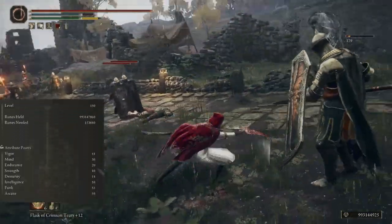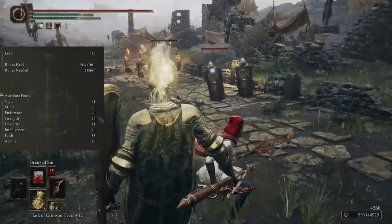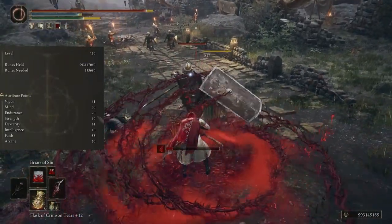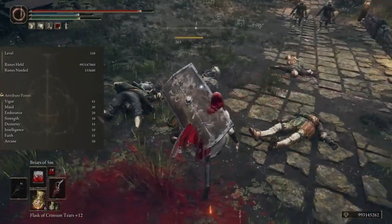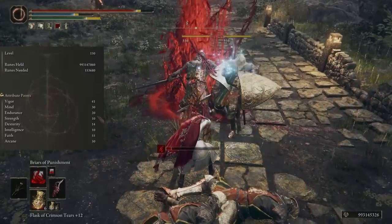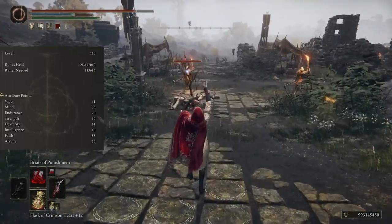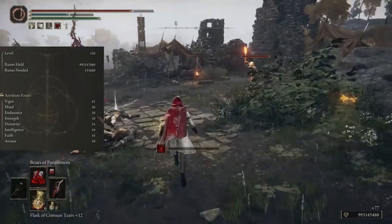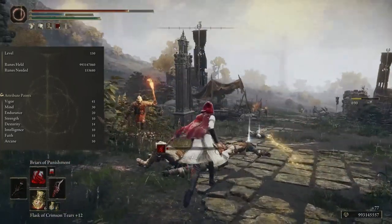Our two main stats will be faith and arcane. It sounds weird because we're actually using sorcery, so you'd think we need intelligence — but we actually don't. I tested intelligence and arcane, only arcane with just enough faith and some intelligence, and only arcane and only faith. What does the most damage with the incantations is 55 faith and 50 arcane.